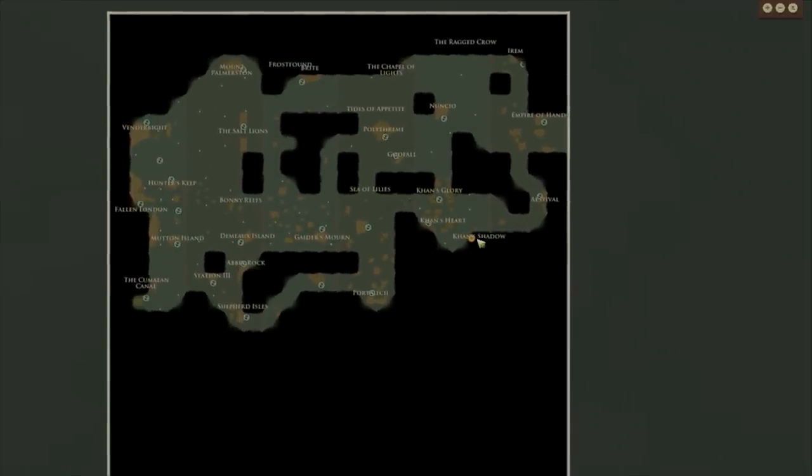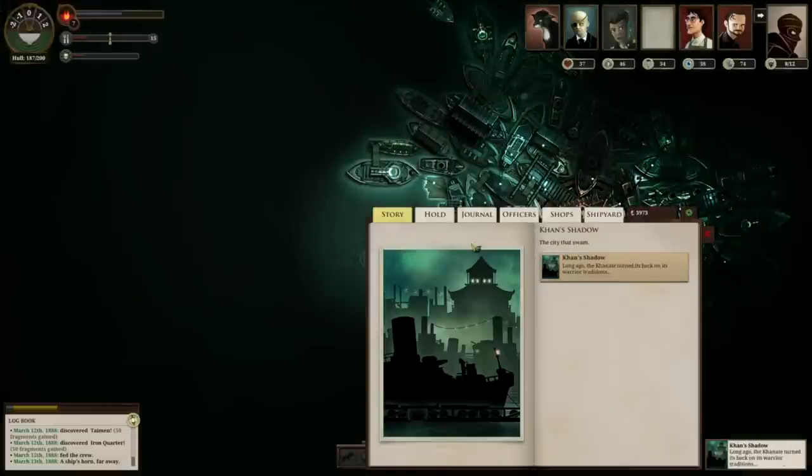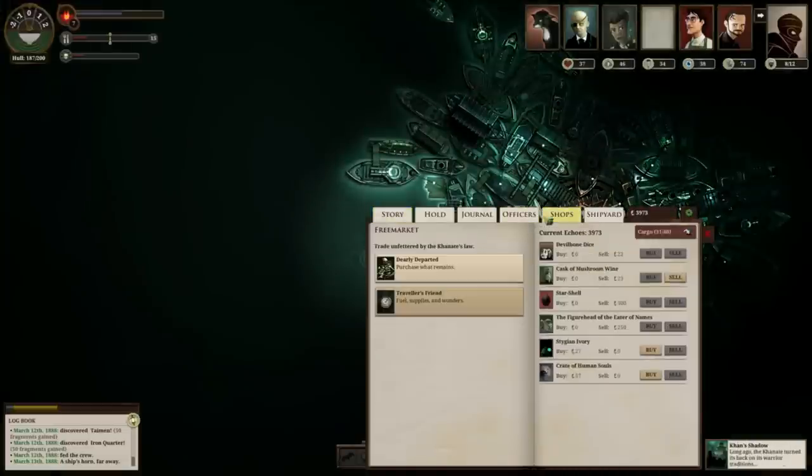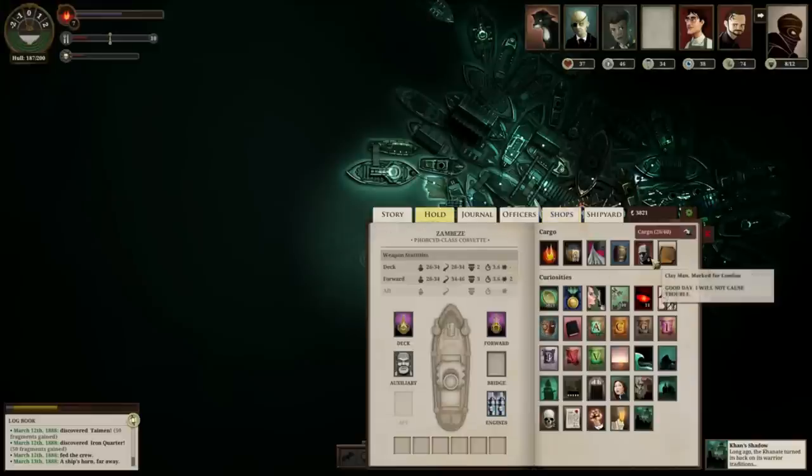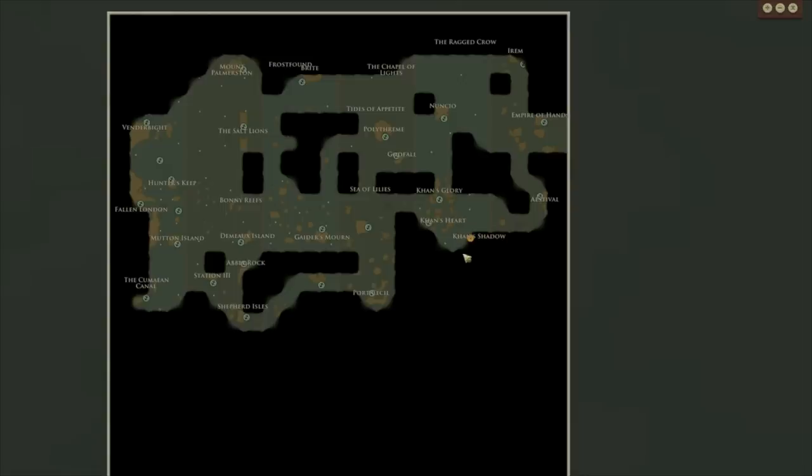Then head to Khan's Shadow. That tends to be in the fourth quadrant, but the position vertically will change. It's always near Khan's Heart and Khan's Glory, just to the southeast. In Traveler's Friend, you will find an empty mirror catch box for 250 echoes. Grab that, and along with the claymen, it's now time to head to Hunter's Keep.